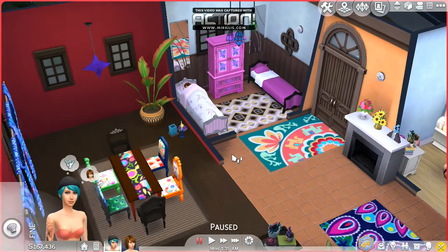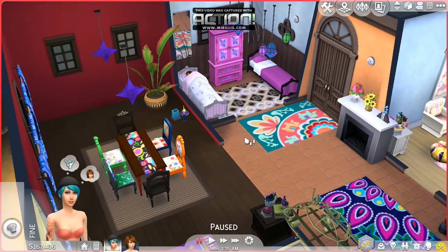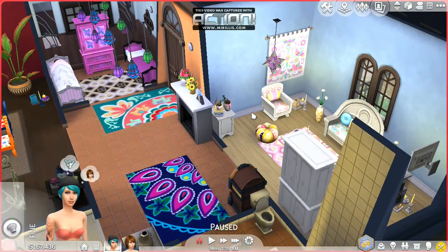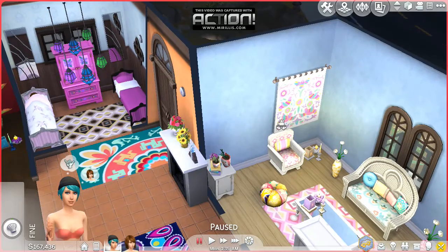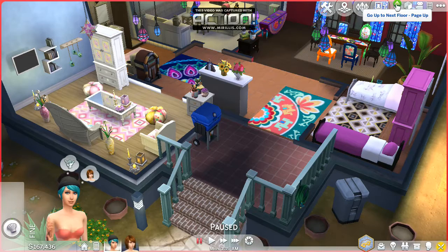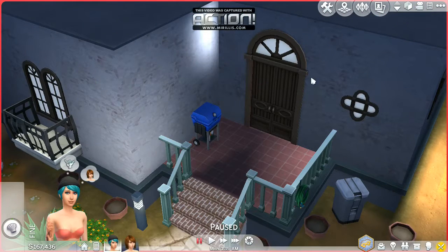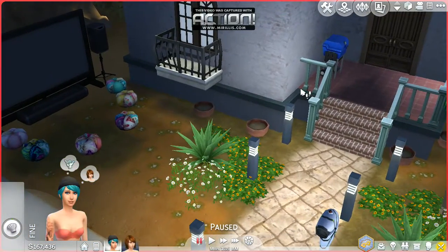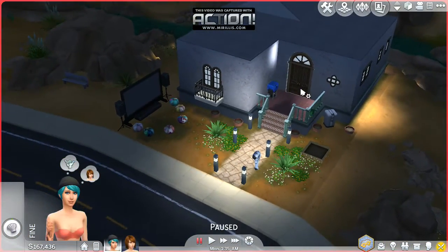As you guys can see from all the colors, almost everything in the house is from the movie pack. The beds aren't from the movie pack, but I coordinated the colors so that they would match the boho sheet colors in the house. So yeah, this is their house — it's pretty tiny. This is the outside view of their house. If we zoom out, you guys can see their house.